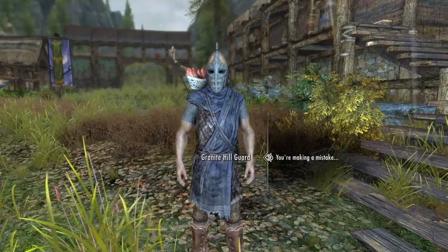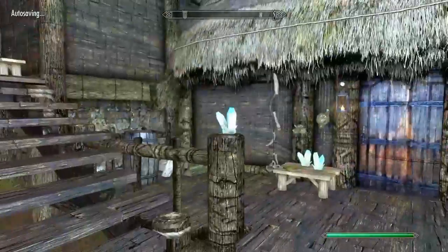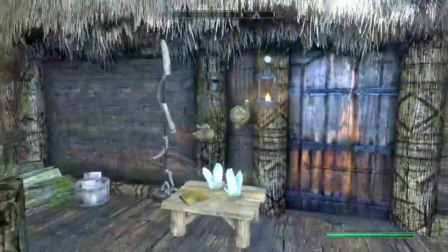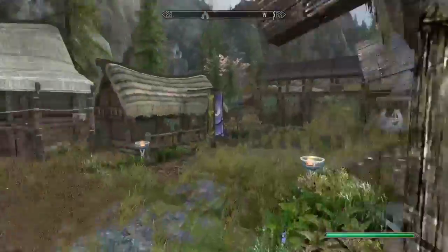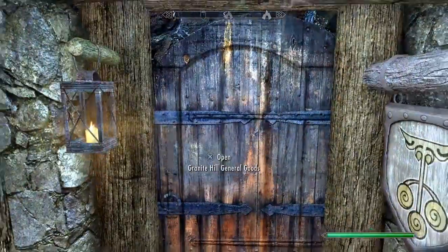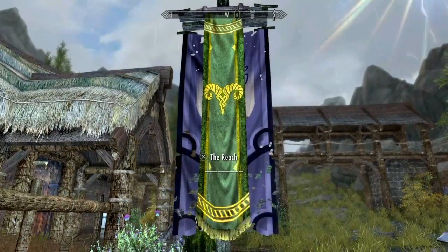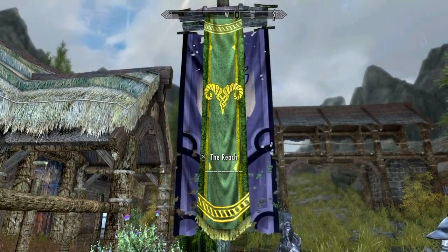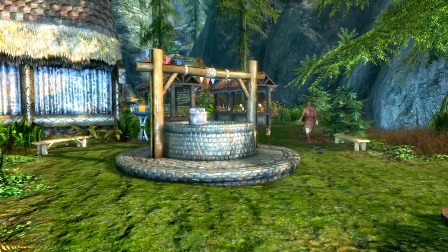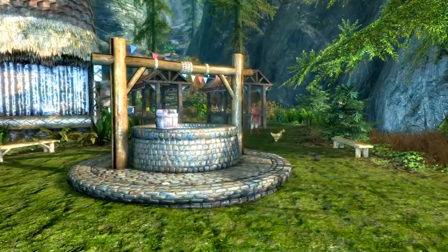It even goes as far as to rename the guards to Granite Hill Guard, and it has a couple of other named NPCs. It even has a couple of customized shops, such as the Oddities and Curiosities shop, and the Granite Hill General Goods store right across the street. This is also a split government town, which means Falkreath owns the actual town, but Markarth has an influence. What I like most about this mod is that it seems simple, it doesn't seem out of place, and it just seems like it would actually be in the realm of Skyrim.